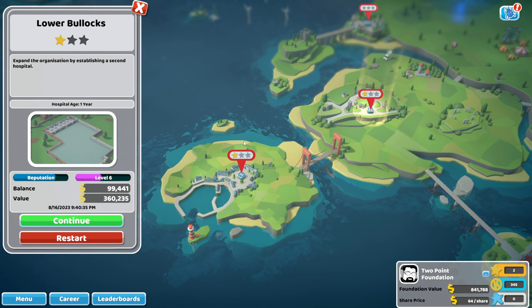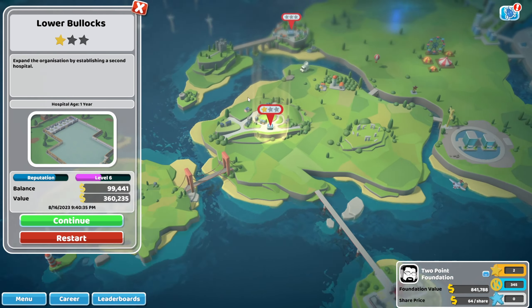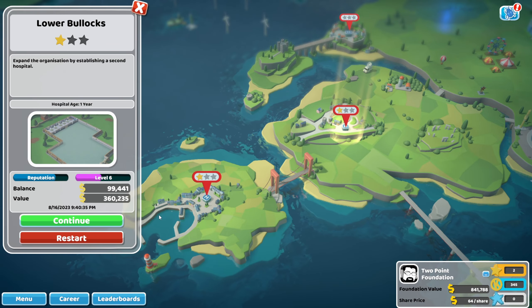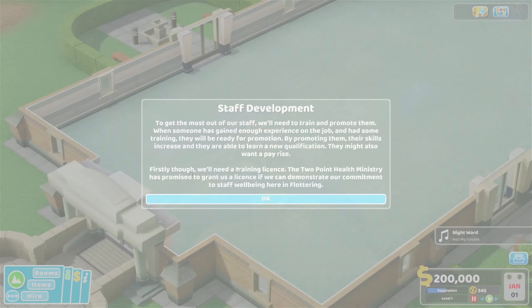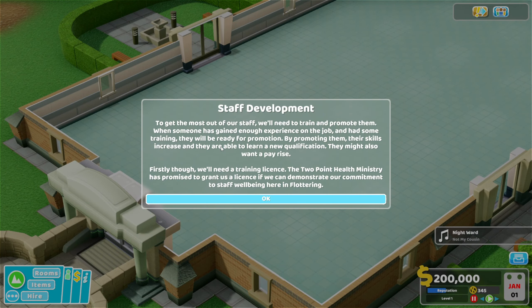Hey everyone, it's Nibs and welcome back to another episode of Two Point Hospital. You guys are gonna have to let me know if you want me to try and get three stars, but for now we're gonna go into the new place and see how it is. Staff development — to get the most out of your staff you'll need to train and promote them. When someone's gained enough experience in the job and had some training, they'll be ready for a promotion. I need a training license.